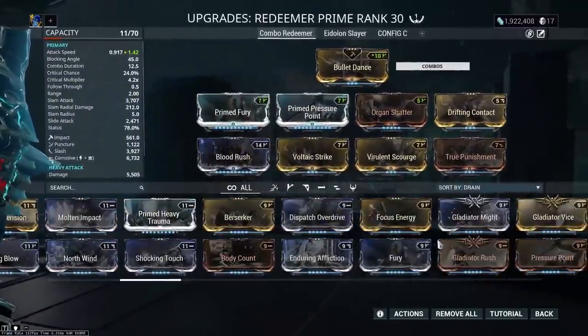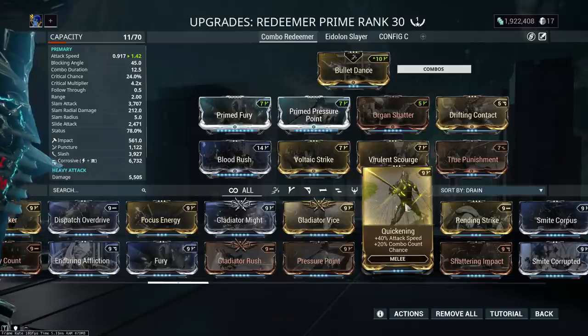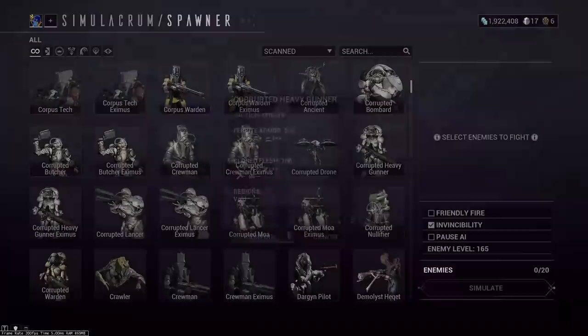I also have attack speed because the time between shots without it is really slow, and that contributed to gun blades building combo extremely slowly. If you don't have max Prime Fury, you can run Quickening, which gives attack speed and also combo chance — which double-dips on gun blades.